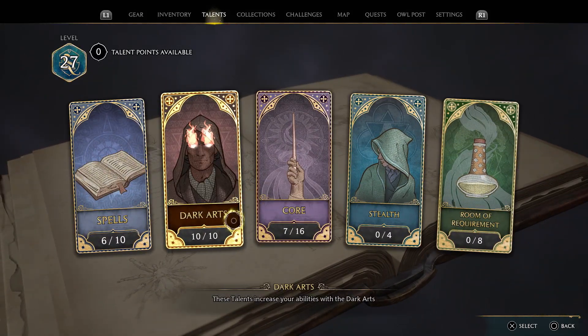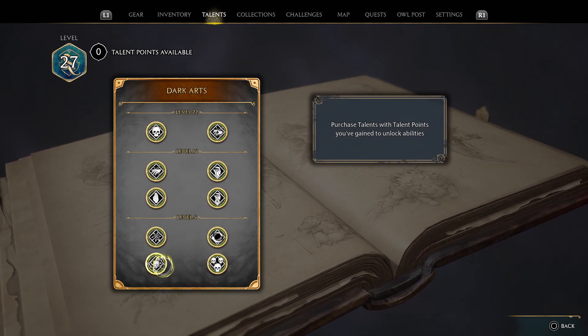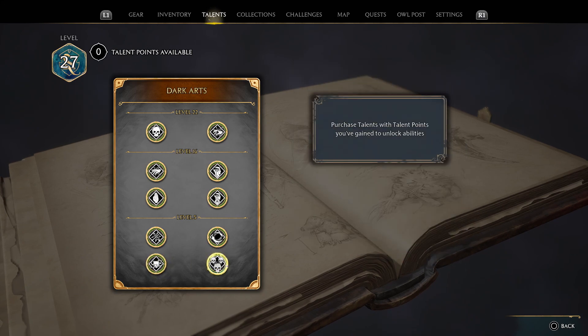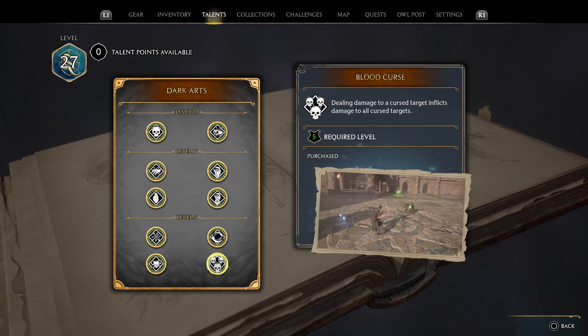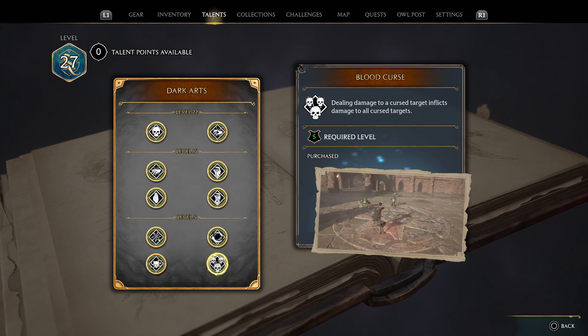Realistically, you want every single dark arts talent — that's just what you want. Stupefy has the same effect as a curse on enemies, so whenever you block you can also curse enemies, which is really good. And right here, dealing damage to a cursed target inflicts damage to all other cursed targets, which will allow you to do damage to multiple enemies even if you're not hitting all of them at once.